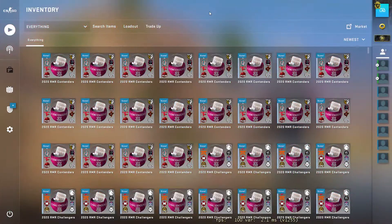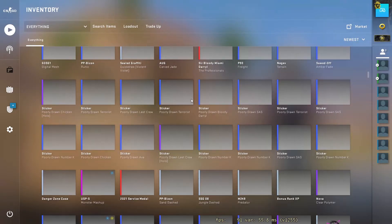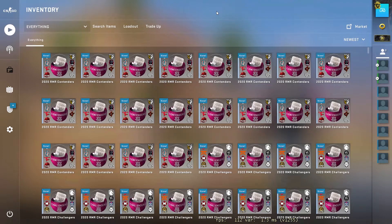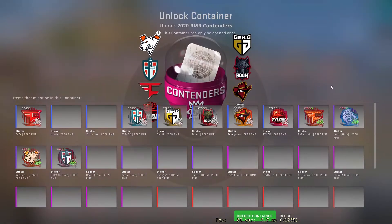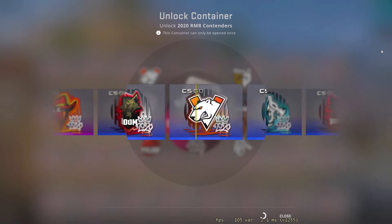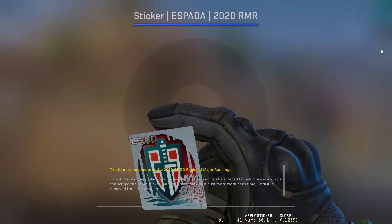Let's go into my inventory. I have 100 RMR capsules — 20 contenders, 20 challengers, and 60 legends. I like those stickers the most, so I'll be opening most of them. Let's get started — first capsule, it's going to be so close to foil.